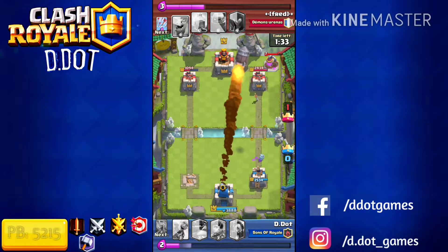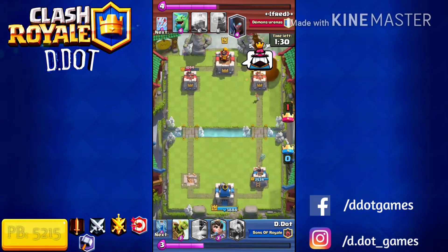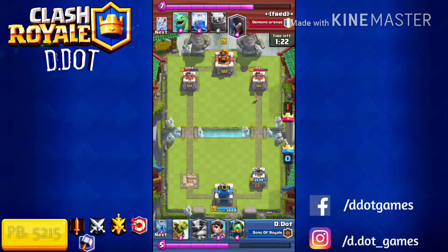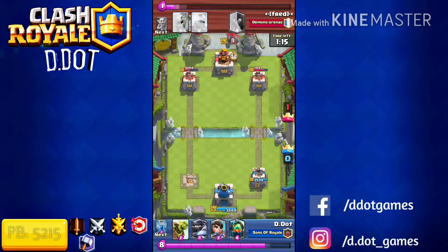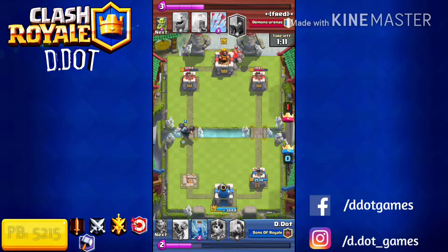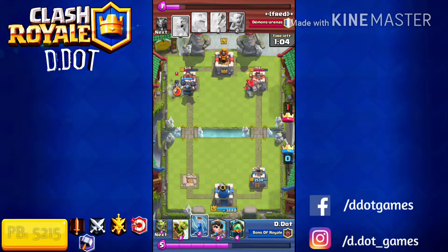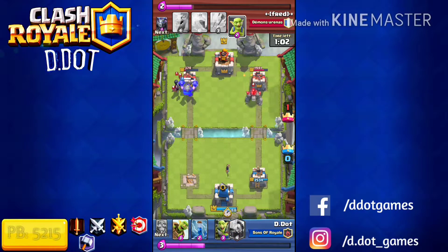This time we're able to punish accordingly. When they play pump at the beginning and you can't punish them with Rocket, more often than not they're going to play it behind their crown tower, and you'll get damage in on the second round. The right scenario is: if they drop the Golem in the back — or Pekka or whatever it may be — you drop the Mega Knight in the opposite lane.